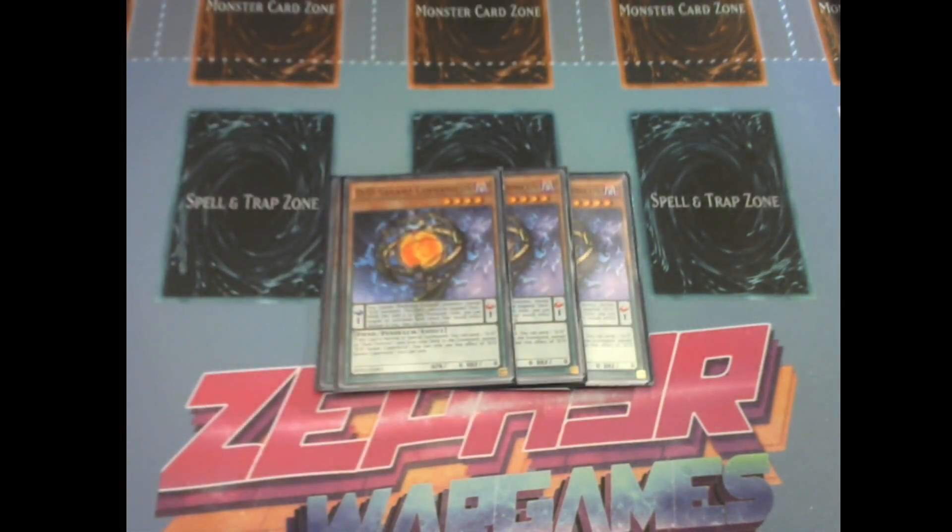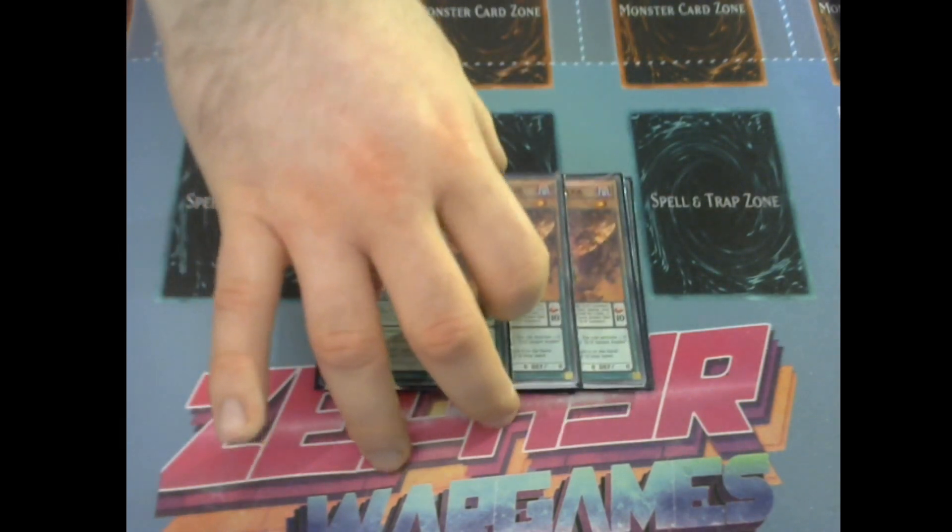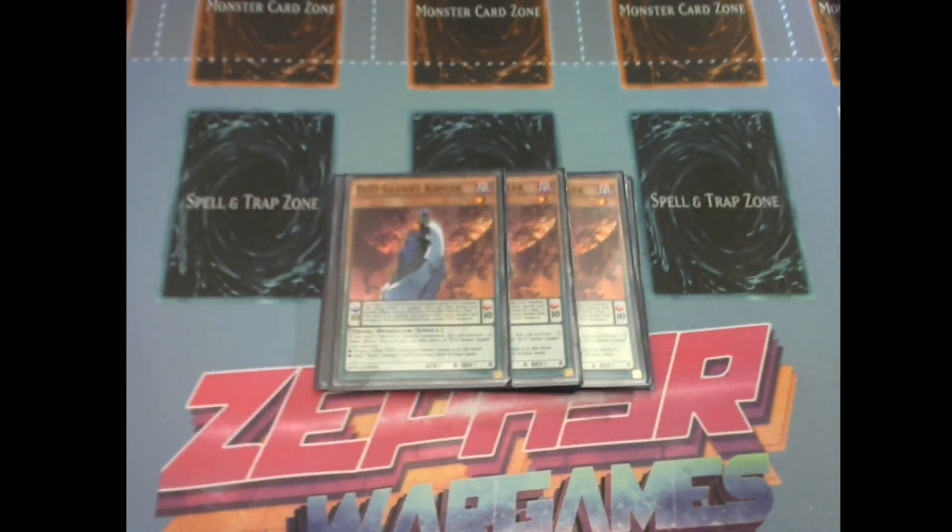You've got to have three Copernicus and three Kepler as well — these are the pendulum monsters you play. You don't play any less Copernicus; you could probably drop down to two if it fits your comfort level and play style, but I personally like three Copernicus. It helps with so many combos, boosts your graveyard consistency, and having those low scales can actually benefit you when you need to pendulum summon certain times.